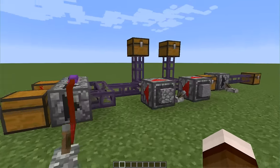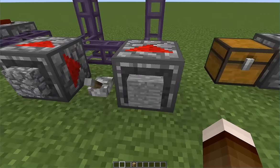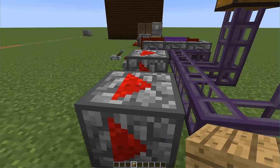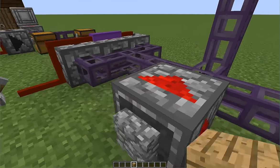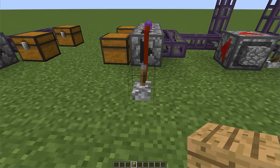This is a slightly more complex pipe system. Shifters can have filters on them — like this one can filter cobblestone, and this one can filter smooth stone. Each shifter can have five different filters, one on each side except the side facing the pipe. Let's turn the system on.